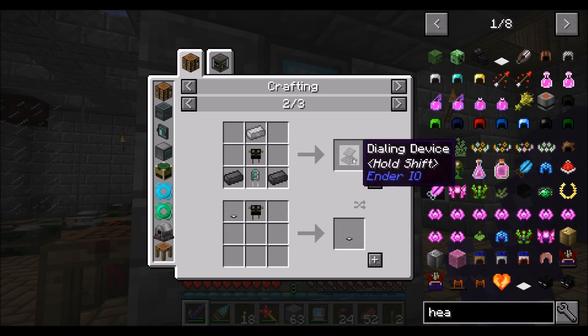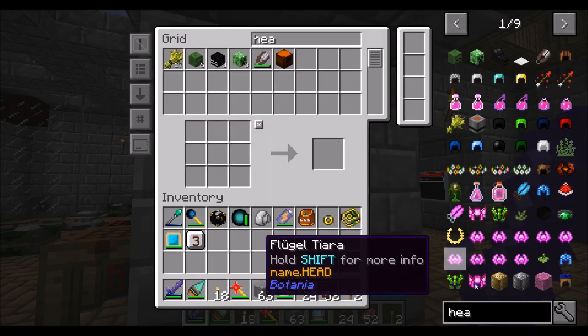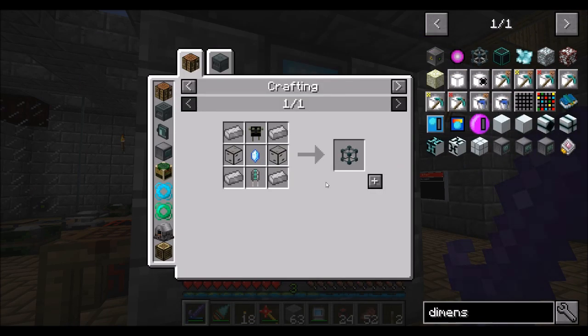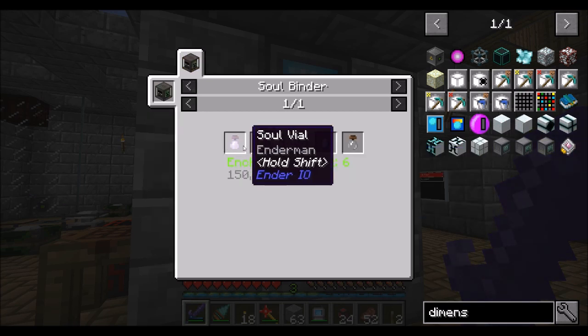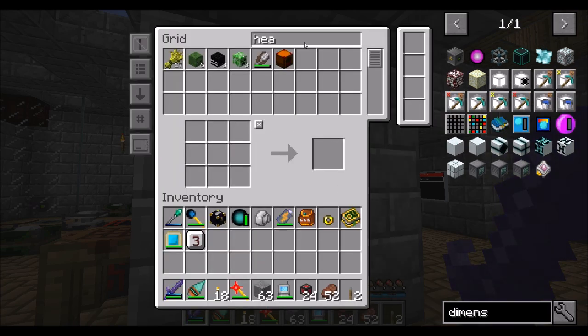Let's get started. What I wouldn't mind is a dimensional transceiver, and I would kind of like to auto-craft this if we can. What's involved in this? Ender crystals — it needs the soul vial of an Enderman and a vibrant crystal. That's doable.